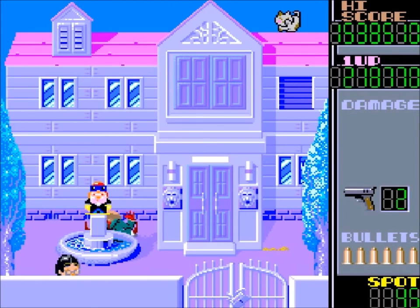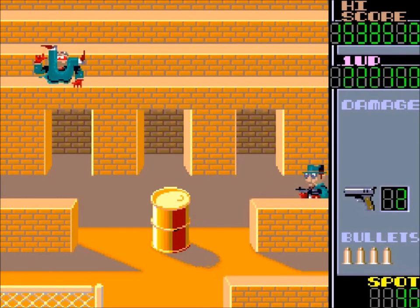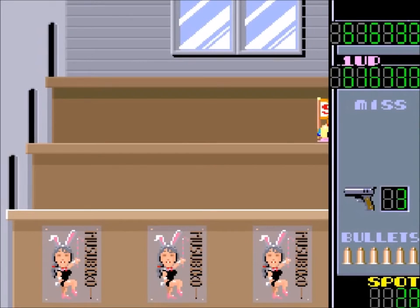There are four different kinds of levels: a gangster boss mansion, the alley in front of the mansion, an apartment dwelling, and a shooting gallery.